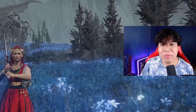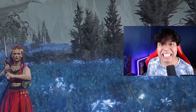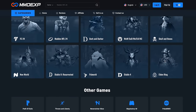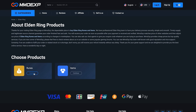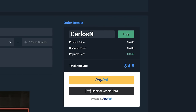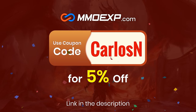First of all, I'm going to show you the build, and then we will beat the remainder bosses of the game and the DLC without taking a single hit. If you don't want to farm runes or materials for your Elden Ring builds, MMOEXP is the best web service where you can easily acquire as many runes and items as you wish for the best price. Use my code CARLOSEN to get a 5% discount on your purchases. Thanks MMOEXP for sponsoring today's video.